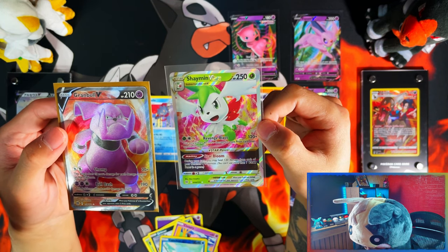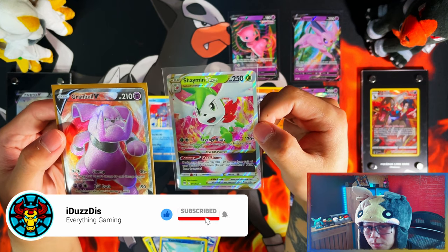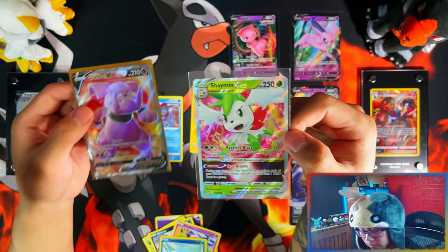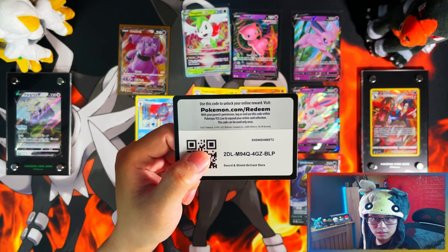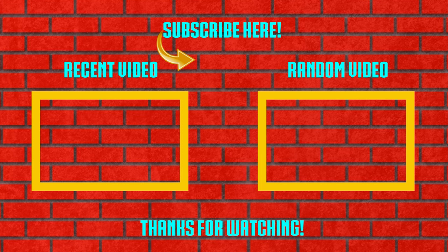And on that note guys, if you enjoyed the video and you stuck with me to the end, I'd appreciate it if you could leave a like, subscribe, turn notifications on, and I will see you on the next one. Peace! Oh — I forgot to give you the last code card, so here's the last code card guys. Too bad it's a card — who is this? It's Reuniclus. DoWood as a Reuniclus.